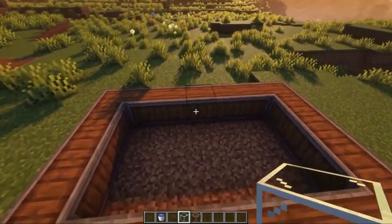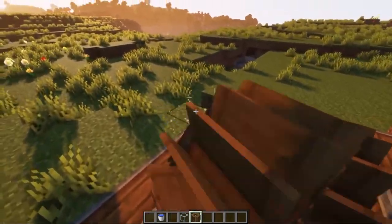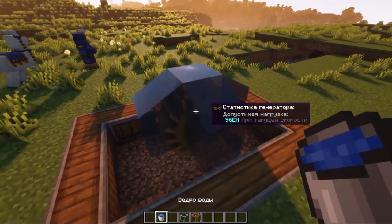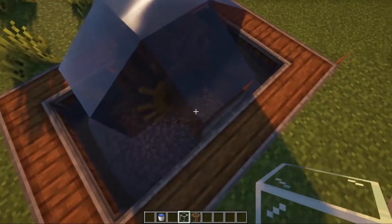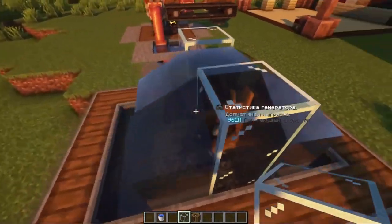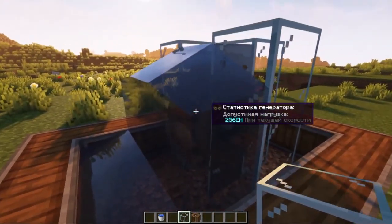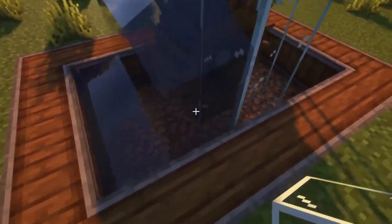I dug a special hole — let's install our wheel. The wheel is installed only vertically. I am currently wearing special engineering glasses from this mod, which show in units how efficiently our wheel rotates. Fill it with water and it already starts to rotate with an efficiency of 96 units. After changing the design to direct water flow from the top and under the wheel, the rotation speed is already 256 units. The water flow should start from the top and go under the wheel to reach maximum available rotation speed.